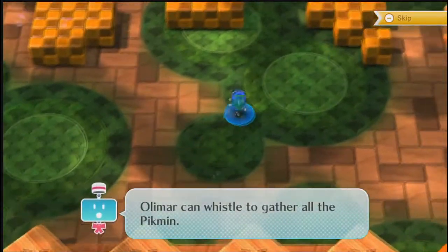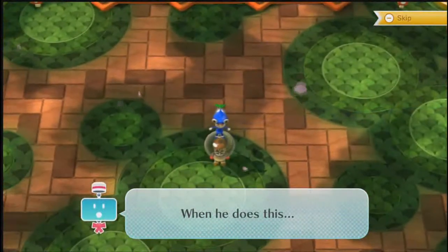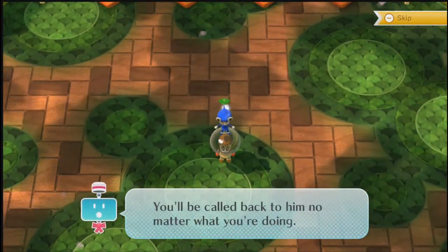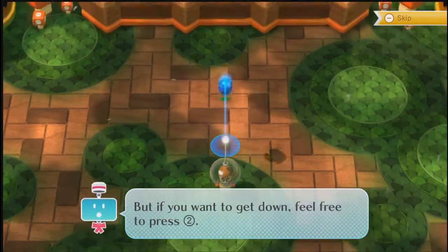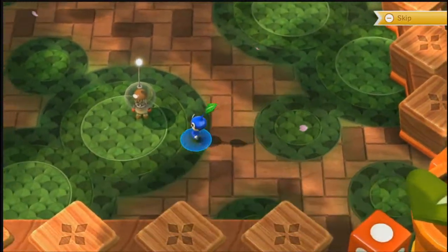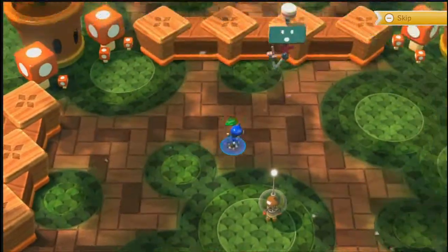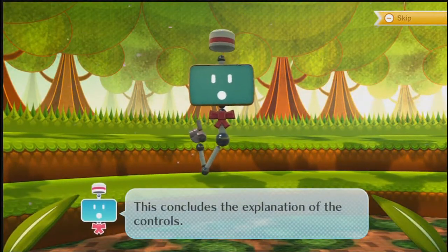Olimar can wrestle together all the Pikmin. When we do this, you'll be pulled back to him no matter what you're doing. But if you want to get down, feel free to press the 2 button. I'm going to jump on top of each other — that's the Pikmin mechanic.